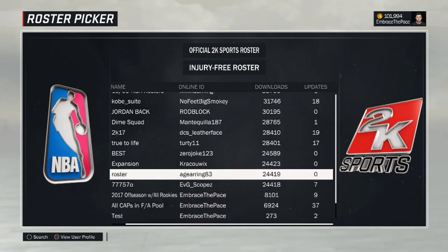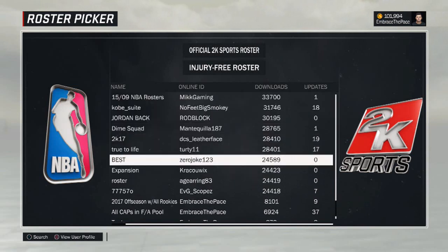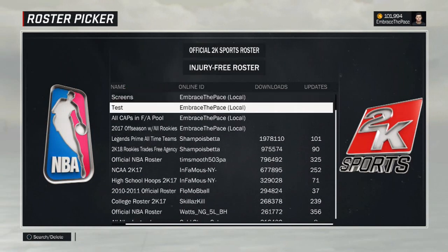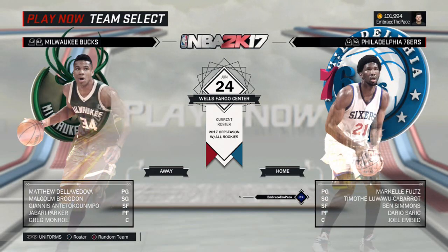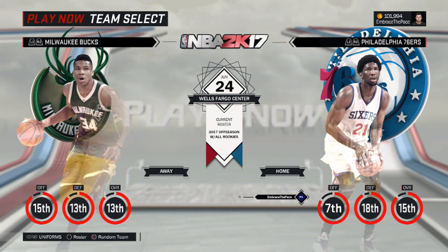That'll bring you to the roster picker screen. At the time of making this video my roster hasn't reached the popular page yet because it's only got 8,000 downloads. Depending on when you're watching, it may already be on that page. Otherwise, click Triangle, search by online ID — my online ID is EmbraceThePace — and it'll pop up. Once you click on the roster, you'll notice in the middle of the screen right under where it says 'June 24th, Wells Fargo Center' it says 'Current Roster: 2017 Offseason with All Rookies.'